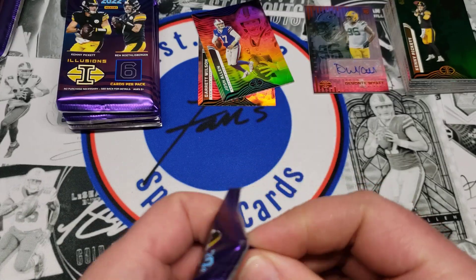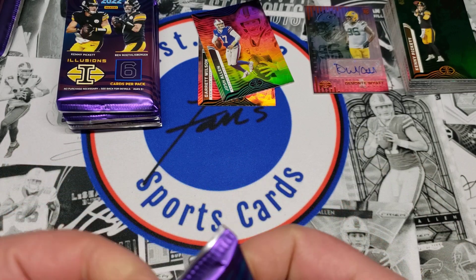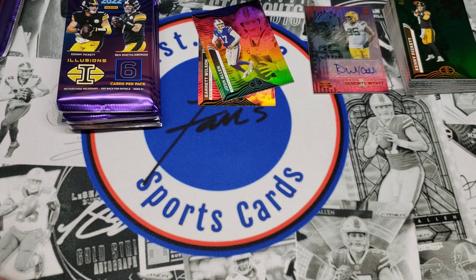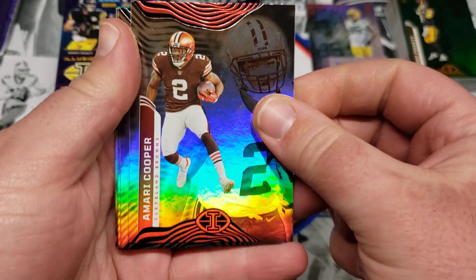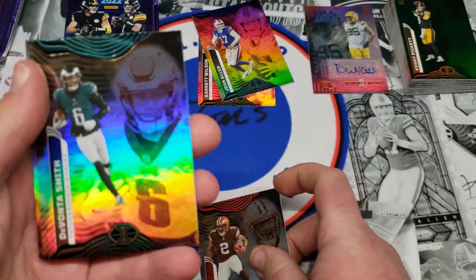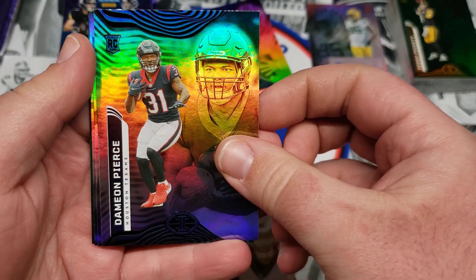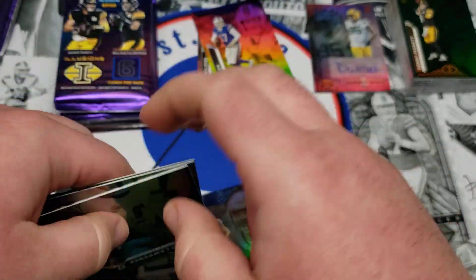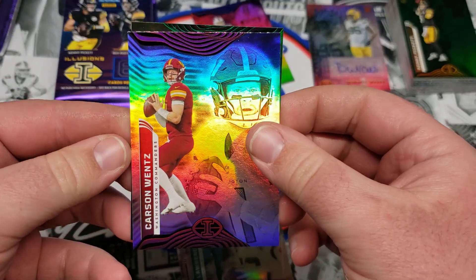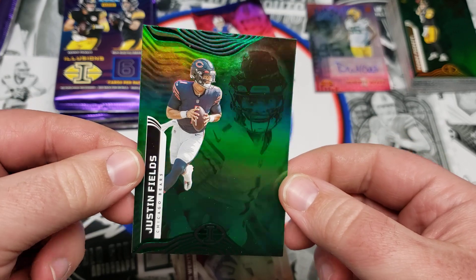Alright, box two — I wouldn't argue if we could get another auto. We can get case hits out of here like the Hollow Heroes. Amari Cooper, Devonta Smith who played a pretty good Super Bowl I'd say, Damon Pierce, Trevor Lawrence, Carson Wentz, and Justin Fields green — that's nice.